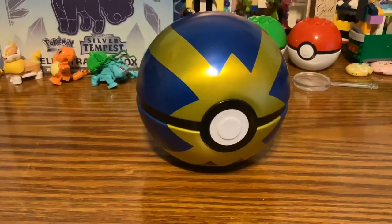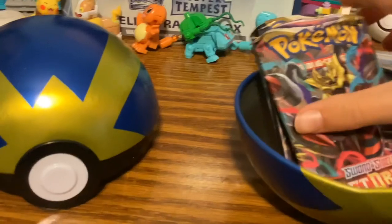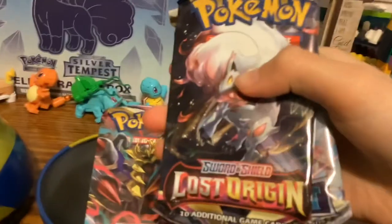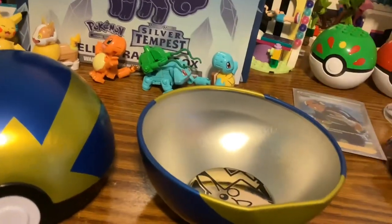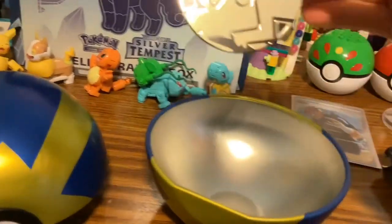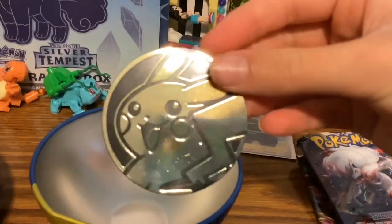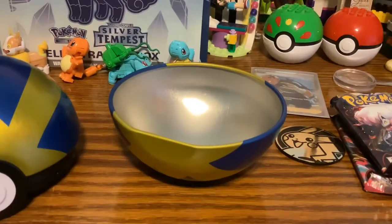Quick Ball - once again I'm using my magic to remove the wrapping. Done. Now I need to figure out how to open these balls again - it's kind of annoying. Got it! Let's see - Lost Origin, Lost Origin two, and Silver Tempest again - same setup as last time. Oh yes, another Pikachu coin! Hope it brings us good luck.